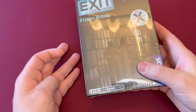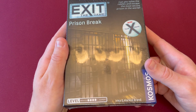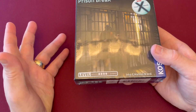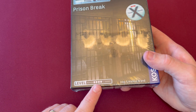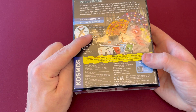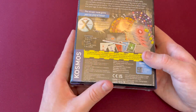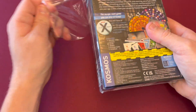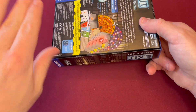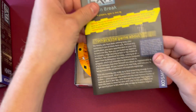The radar overview slash unboxing of Exit the Game: Prison Break — can you solve the riddles and escape the most secure prison in the world, also known as Fox River? Not really, but that's a nod to Prison Break the show, which Nicole and I like. This is a level four, one of the hardest levels of exit games — a new extreme version. You have to split into two teams but still work together to escape. It plays two to four players in one to two hours.